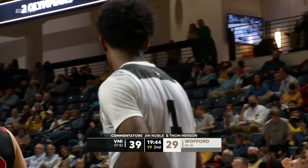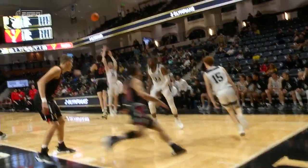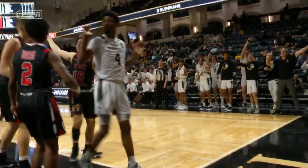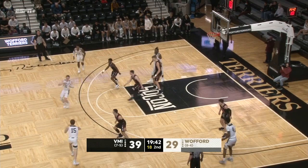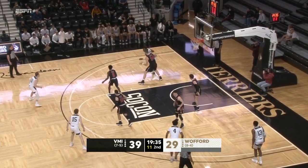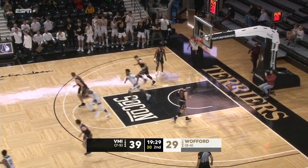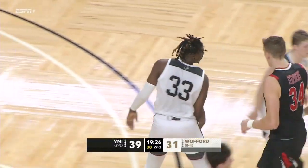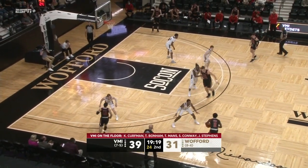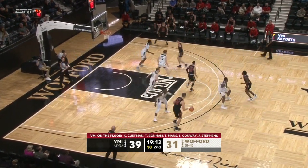Little armbar by Stevens didn't work. Mack with a jump hook and a good start to half number two by B.J. Mack. He's the first Terrier in double figures with 10. Wofford needs more of that from B.J. — they also need some guys to guard a little harder against Kirpman and Stevens, play a little more physical with those guys. Stevens up top looking backdoor, nothing there. Now Manns helps out, working on Patterson. Conway back out to Manns, shoots the three over Patterson and drains it. Tanner Manns gets into the act — he's got six points. VMI lead now 11.